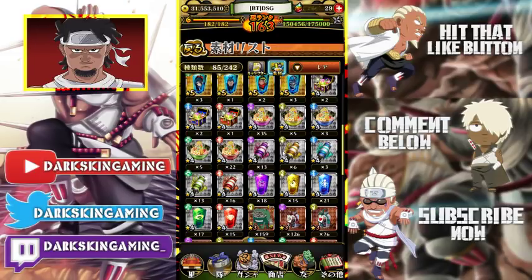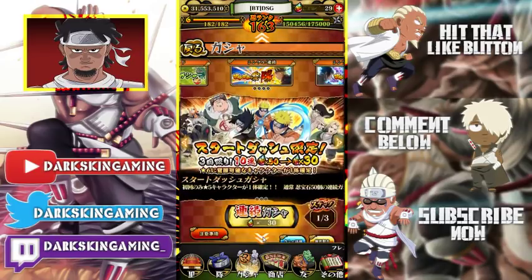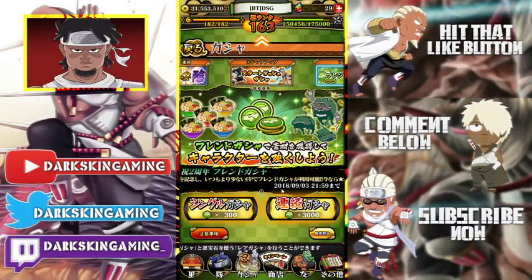But that is no longer the case. If you go right here to the friend summon, it's no longer 5,000 — it's 3,000. And you can now get 4-star ramen and speed pills, as well as characters.